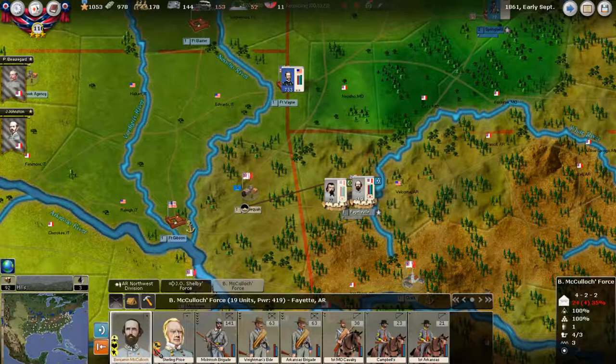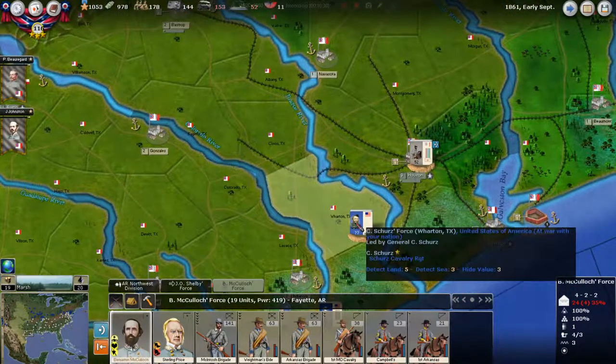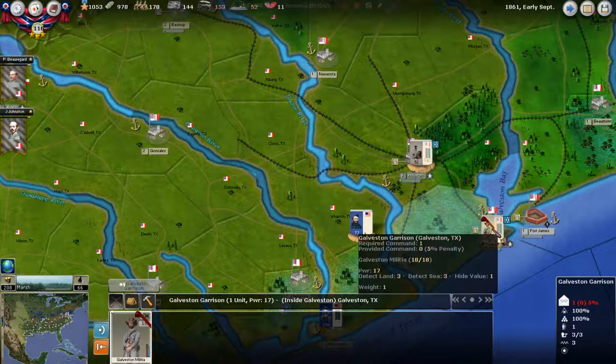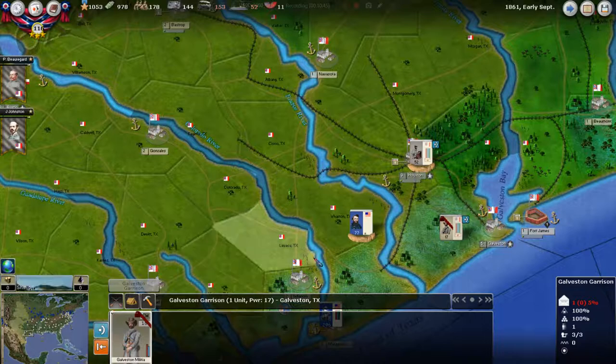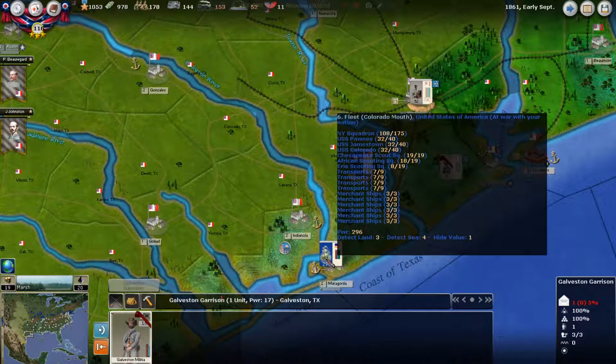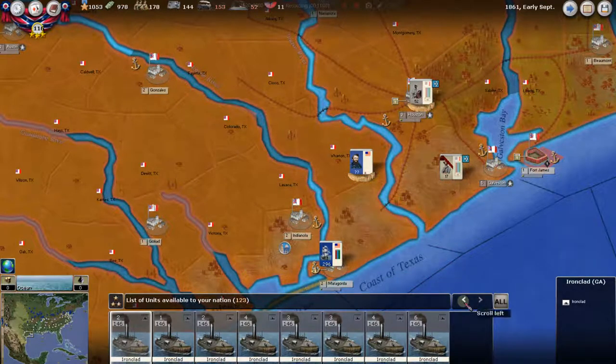We have a force out here with a general and a cavalry regiment, plus some Texas Rangers and cavalry. Down here we have some militia — move them out from the town so they don't get besieged. We also have this huge amphibious flotilla back here with more transports. Are they going to unload more troops? I don't know, but we are going to build some things just in case.